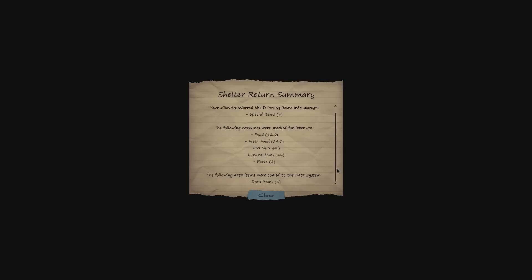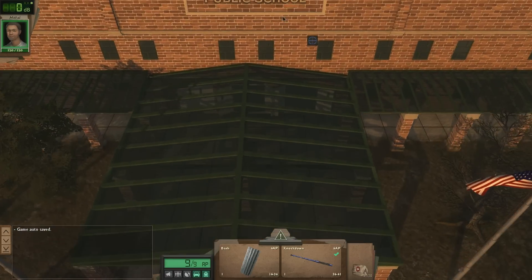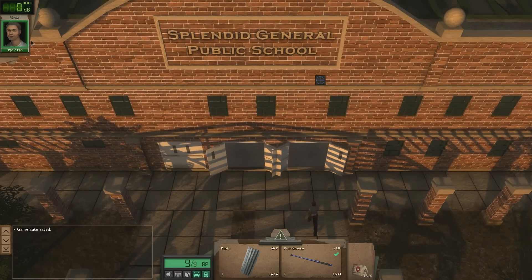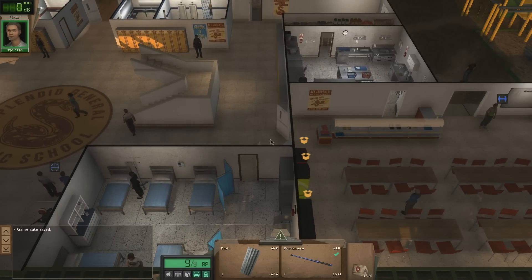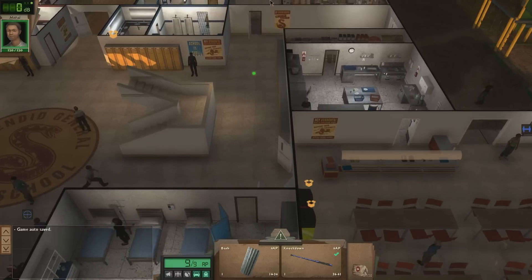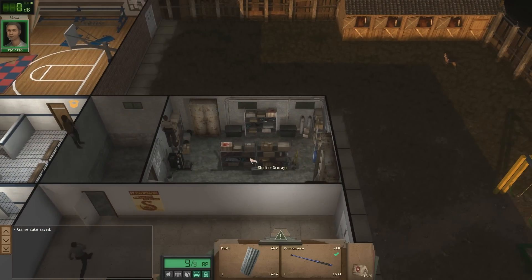Some food, blah blah blah. Four and a half gallons of fuel — this was the second time we were out, though, right? I believe. People don't seem to be fatigued, so I guess that's good. First of all, we're going to the inventory, of course. Oh! People still appearing up there. Hmm.